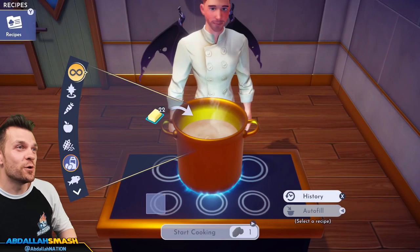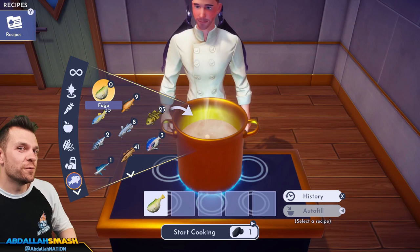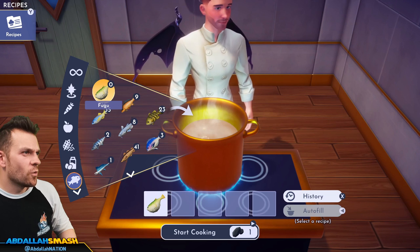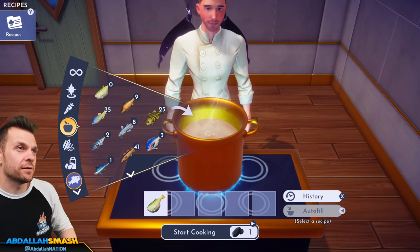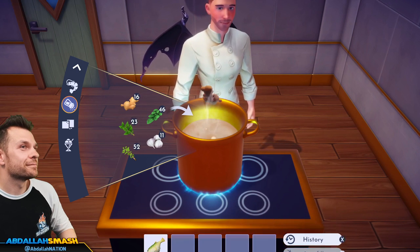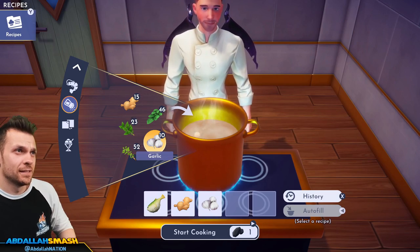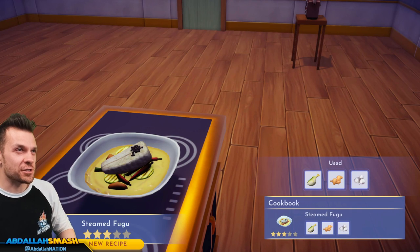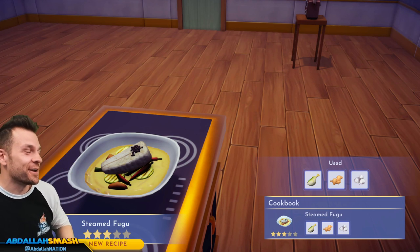Here's my last fugu — steamed fugu with fugu, ginger, and garlic. This is my only other fugu. The rarest fish in the game ends up being a three-star recipe — yikes!